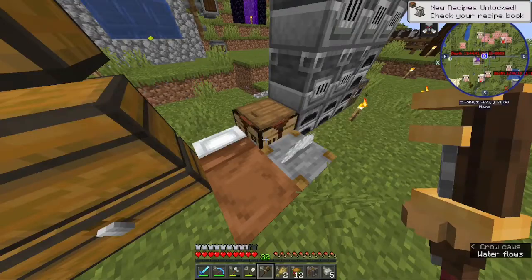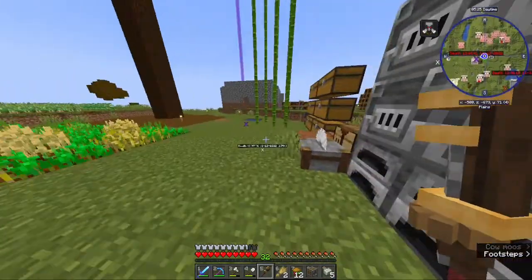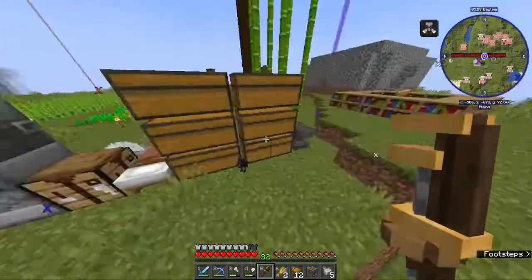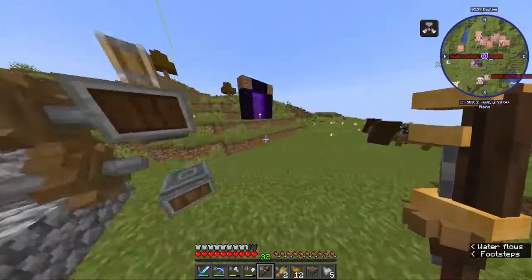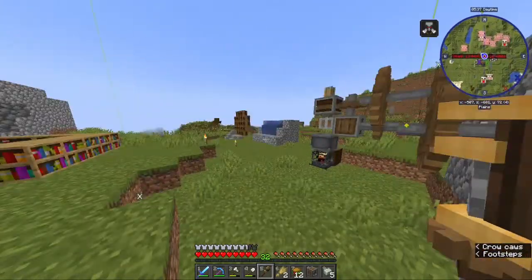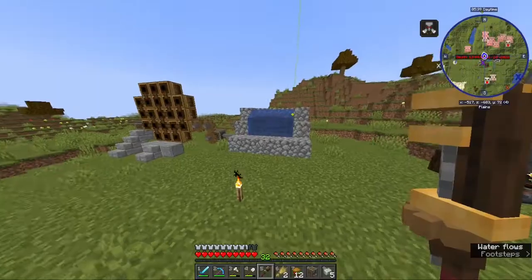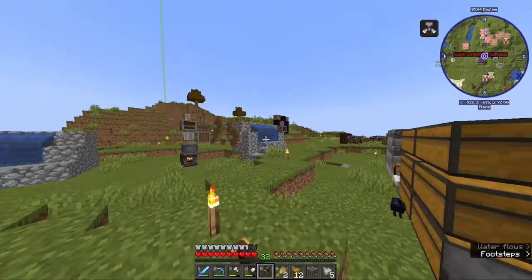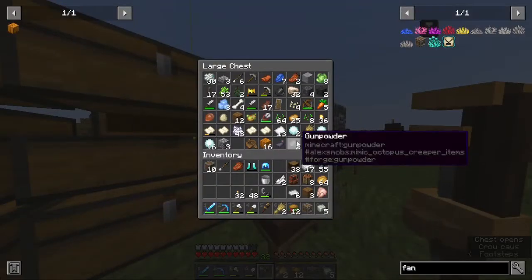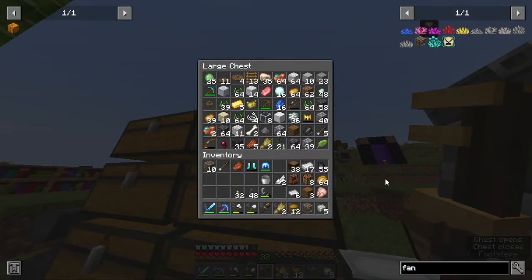I probably just need one of these. Another thing is I might need to get a magma block so I can power up this encased fan. Also I only made a water mill — I'm too lazy to make a... what do you call it? I kind of forgot. Something that spins. But currently I'm just using a water mill because it's easier and simpler. So I'll probably need to make another windmill.